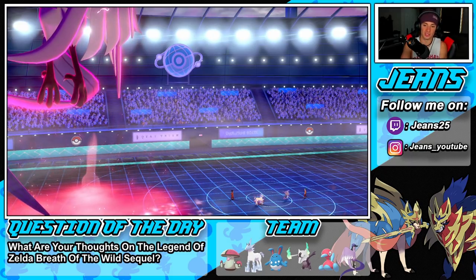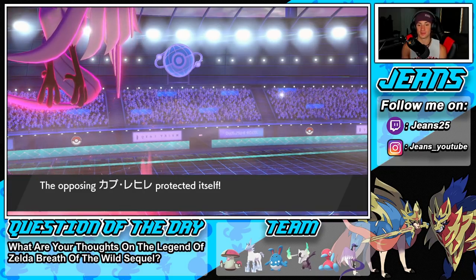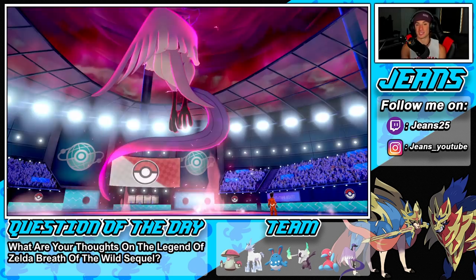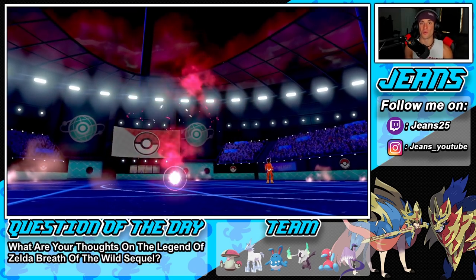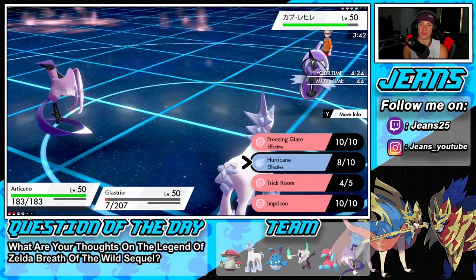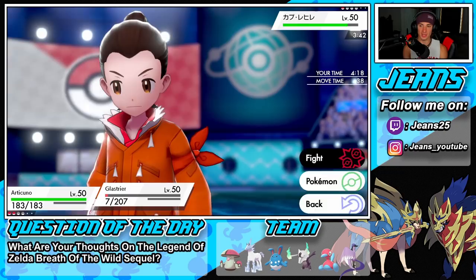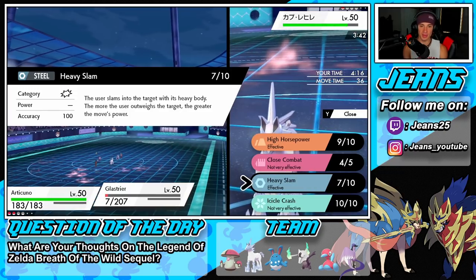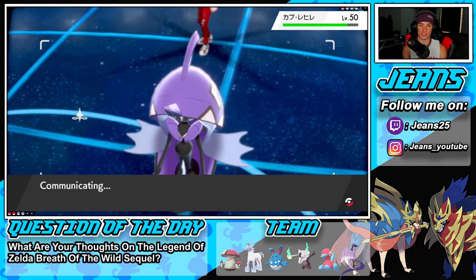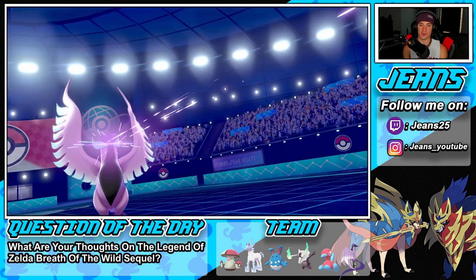We have speed now — Glaceon can probably outspeed his Tapu Fini. He's plus two. The sunlight helped him out tremendously — that Rotom Heat would have gone down way sooner without Drought. But we're still able to pick up this win. Dynamax has ended. High Horsepower is a bit better here since our STAB moves aren't very effective. Freezing Glare popping out — that move looks so dope! Give me the freeze!